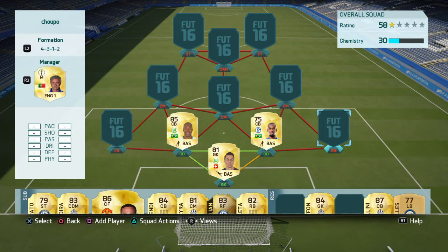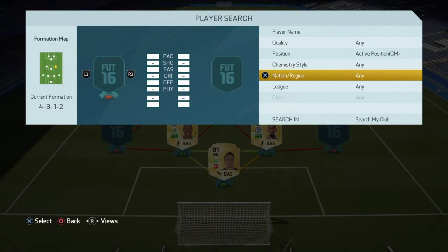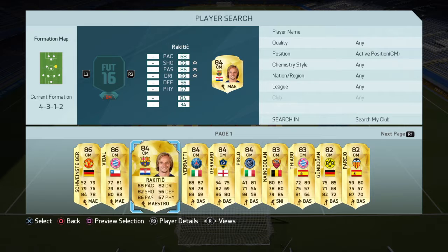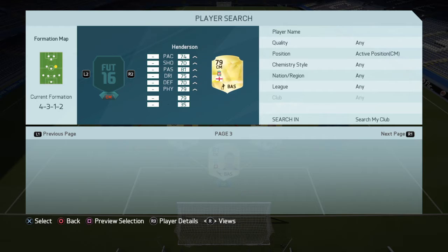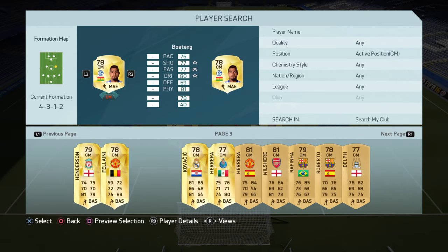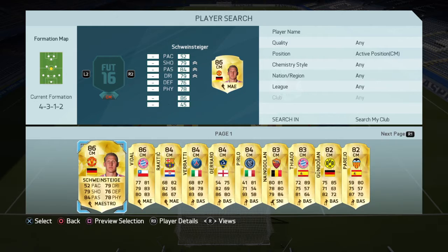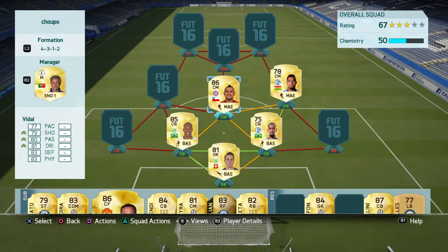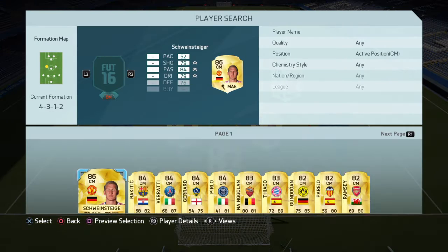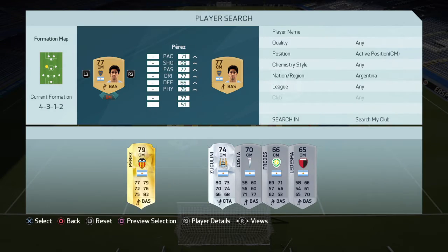Over at center mid right here, we've got a Boateng brother — but not the better one. But this guy still holds his own and he's pretty beast. It's Prince Boateng. And then in center mid we have Vidal, who's an absolute beast — he carries me through games sometimes. My midfield is just really good a lot of the games. The weakest midfielder is right here, and even he can perform, and that's Perez.